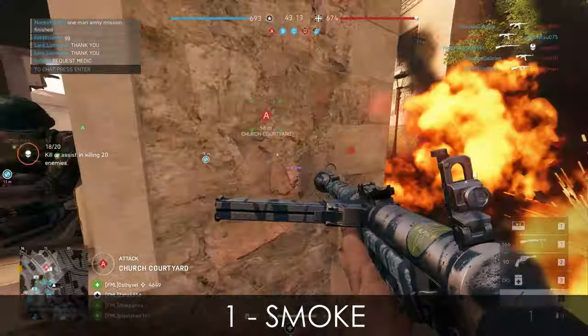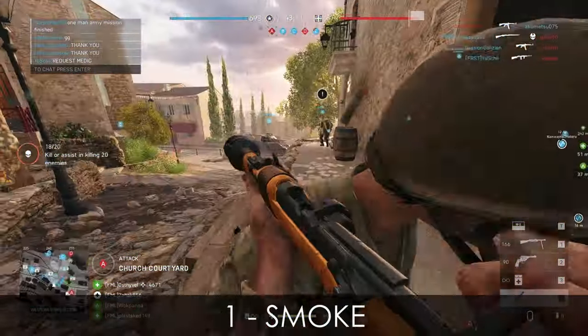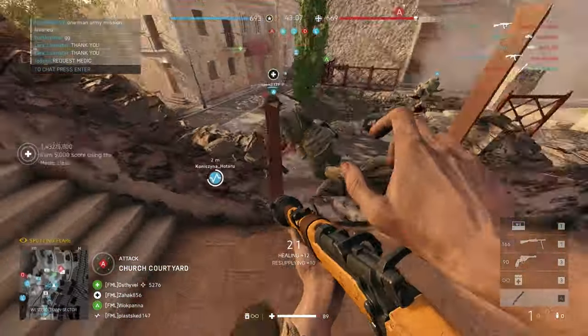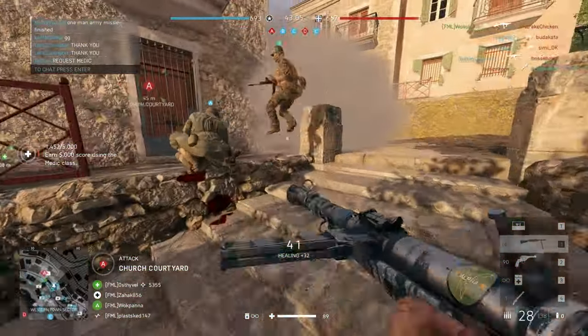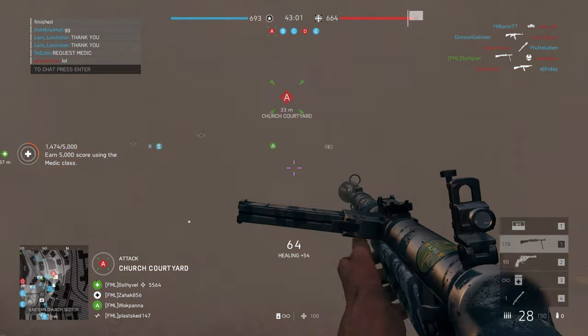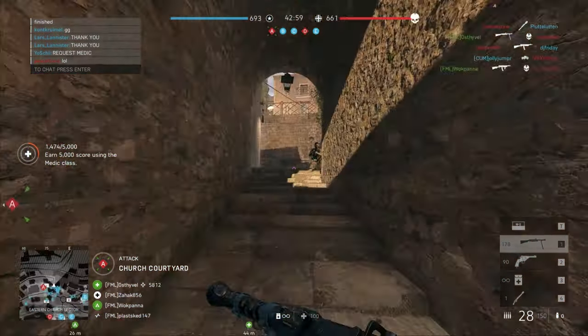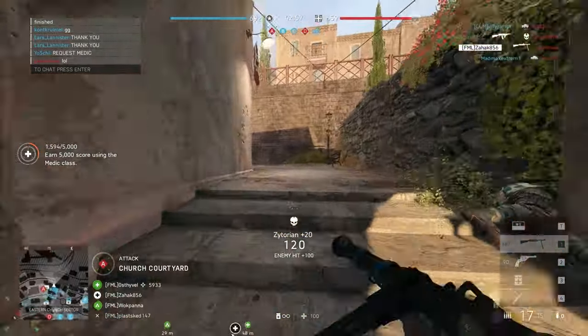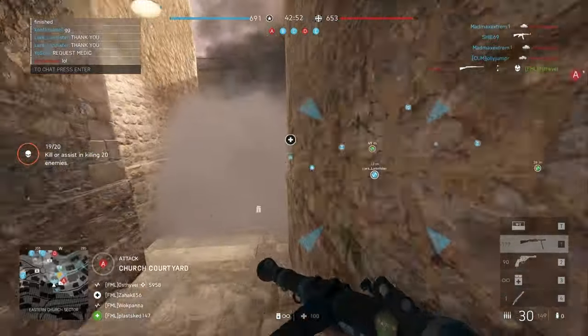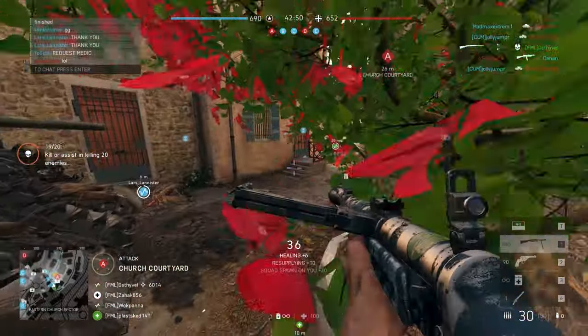In Battlefield 5, smoke is the universal tool for almost everything. It gives you protection when you revive your friends, advancing through open areas, retreating safely, or just to provide cover to allow you to pop off. The smoke is really thick, so while it's possible to fire more or less randomly through it, it provides plenty of cover, removing one angle of potential threat. Make sure to use it plenty, especially if you play medic.